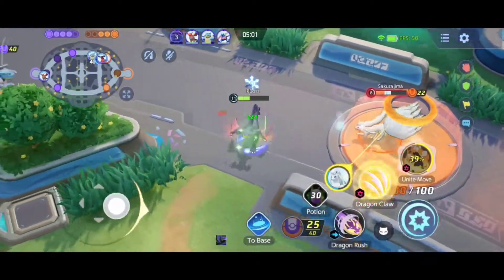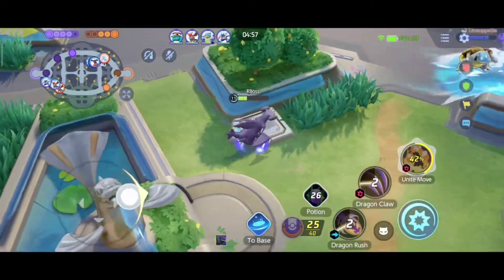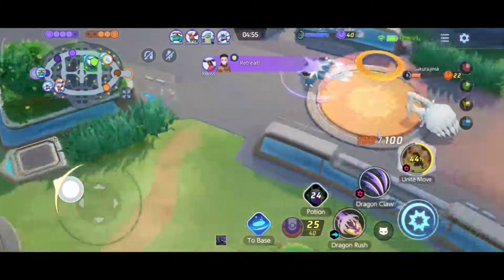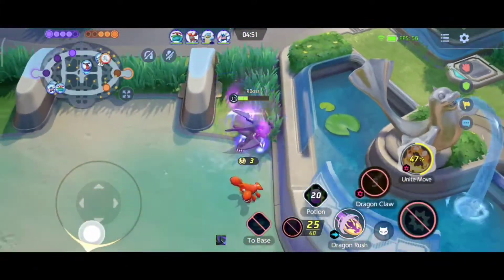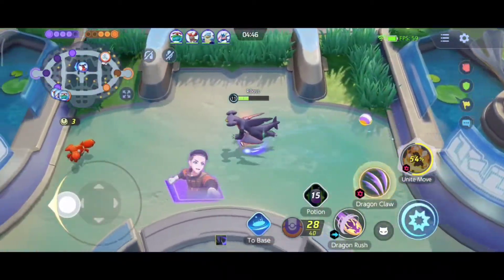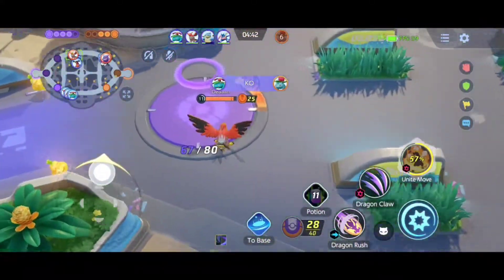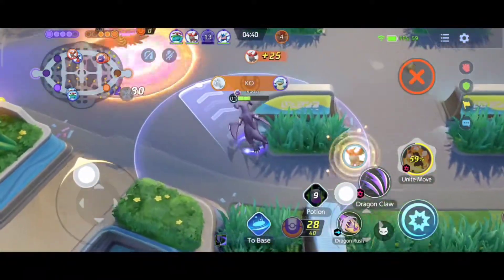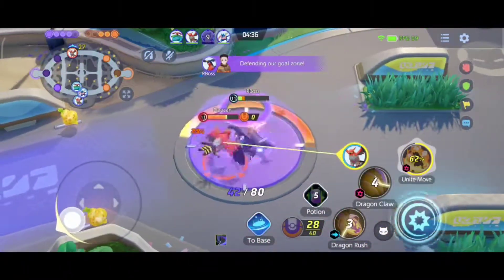Nine Tails is an attacker Pokemon. She can deal a lot of damage from very far away since she is a ranged attacker.